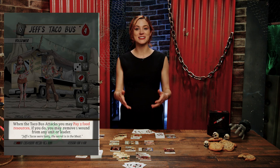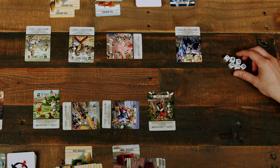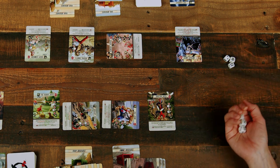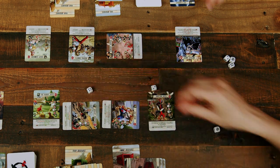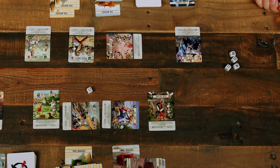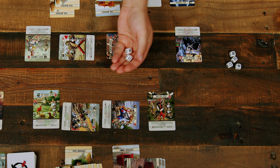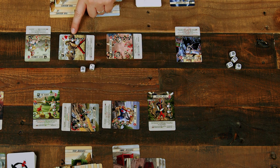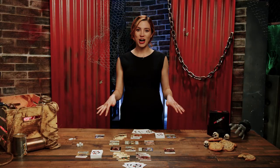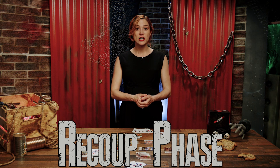Combat is resolved one unit at a time. Any 'when this unit attacks' abilities are resolved, then the attacker chooses a target and selects a combat type — melee or ranged. They roll the number of dice indicated on the card; results that meet or exceed the two-hit number are hits. The defender rolls 1d6 per hit — each result meeting or exceeding their defense value negates a hit. Remaining hits inflict wounds. If the attack was melee, the defender may exhaust to make a retaliation melee attack against the attacker. Repeat until all attackers have completed combat.